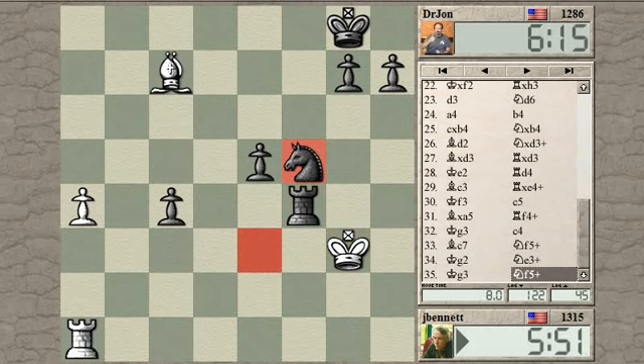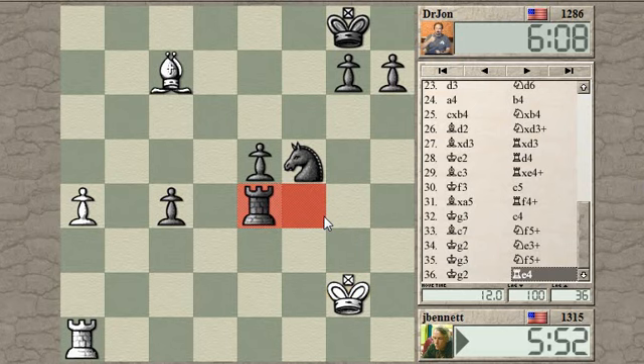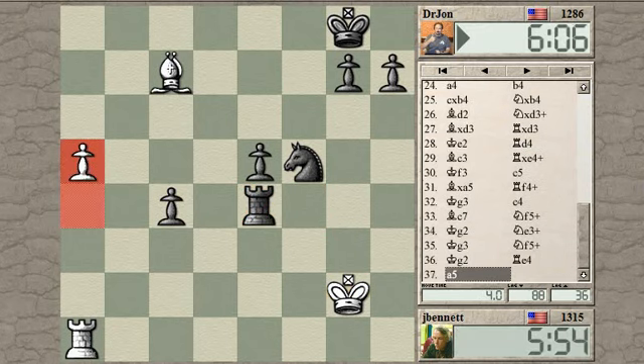I still have the idea of pushing the a-pawn. Is he going to settle for a draw here? He's way ahead — no way he should settle for a draw. But I can't allow my king to get chased away, so I'm going to have to repeat if he keeps doing that. He goes there and defends the pawn. I'll push this pawn then. Check.